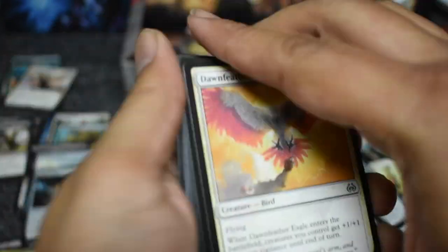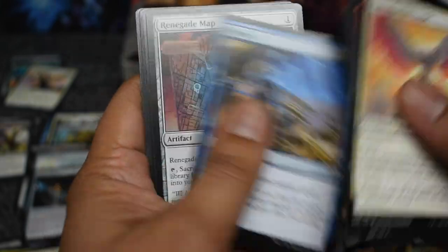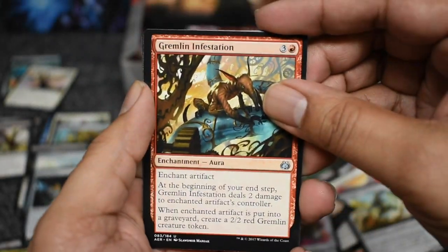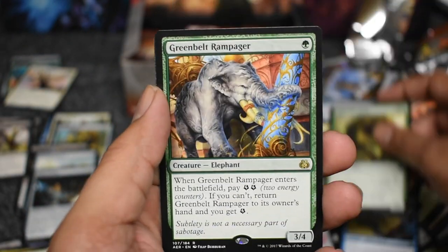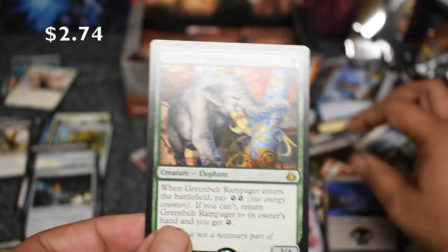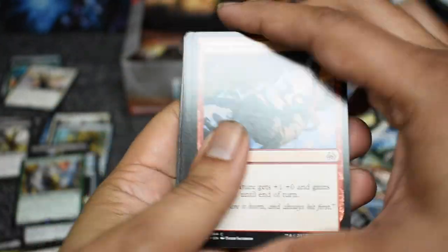At least a good ten dollar one, right? Let's get that foil. Come on. Gremlins. Another two dollar rare — the Rampager. Pretty good rares, and I think we're only missing a couple of the top dollar ones. We found the two top ones at least.